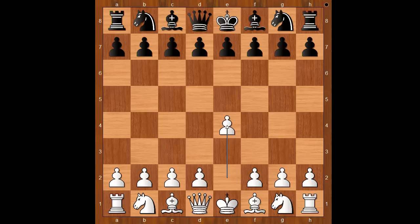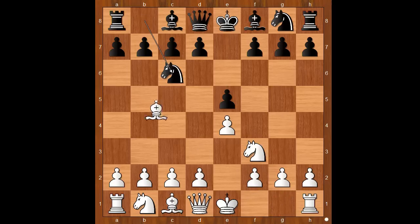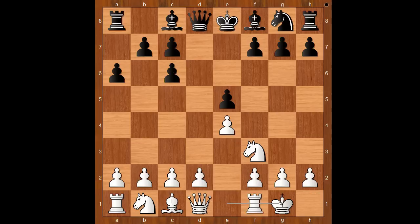In this game Fabiano Caruana had white pieces and he started with e4. Magnus Carlsen played e5, knight to f3, knight to c6, bishop to b5 — the Spanish game. a6, the standard move, bishop takes on c6, d takes on c6, and Caruana castled kingside.